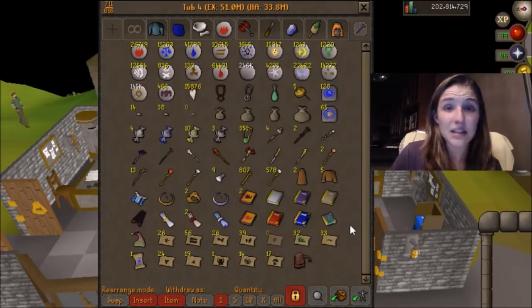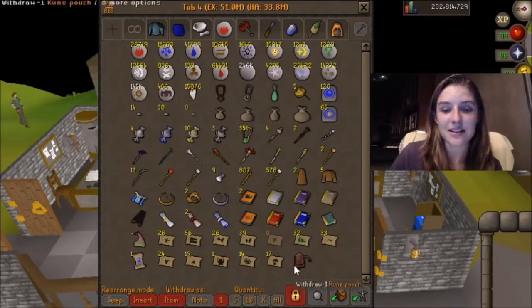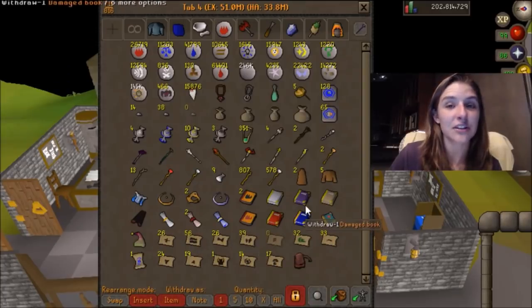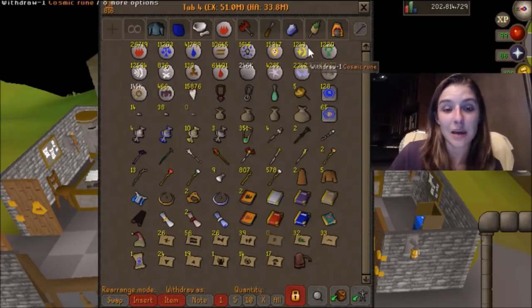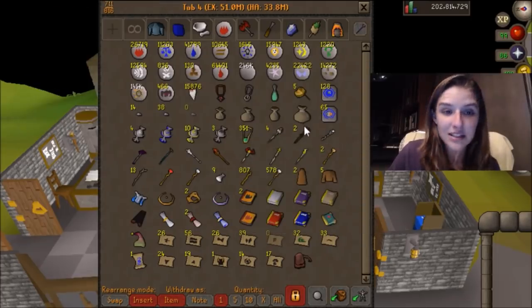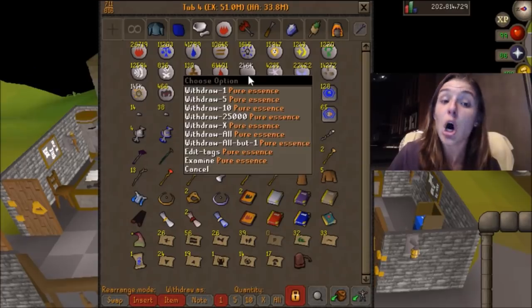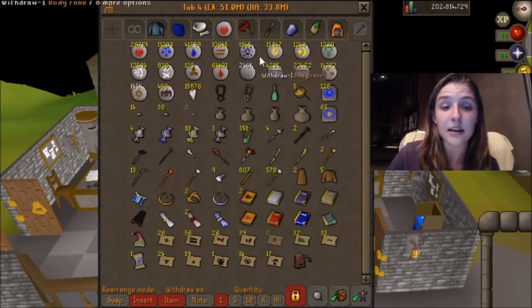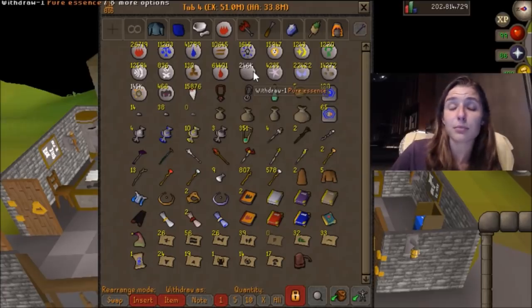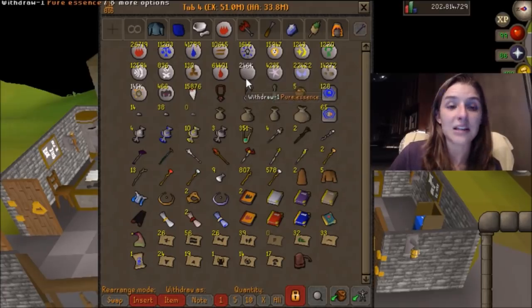This tab is my mage tab — my runes tab, my staffs. Got a little bit of runecrafting in there with the talismans. I've got my rune pouch and just a ton of teleports. I haven't got that Master Scroll book yet. Some cool stuff in here is the Dust Battlestaffs, the Mud Battlestaffs, and the Mist Battlestaffs. I have a ton of pure essence. People ask me where I get my pure essence from as an Iron Woman — basically those are mostly from Raids and Zulrah. Before that, you get it from temple trekking, mining, or from Banshees.